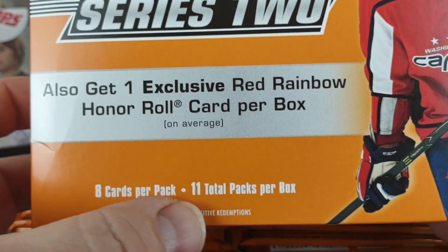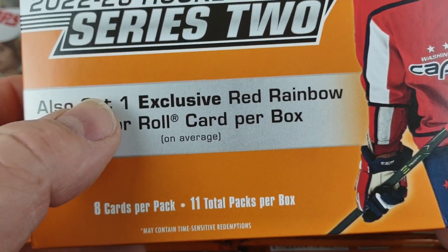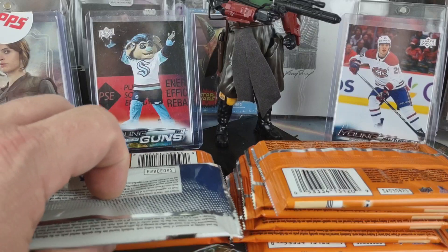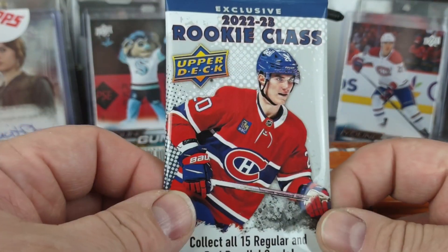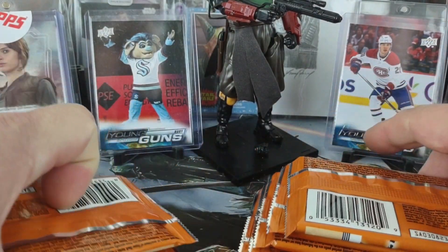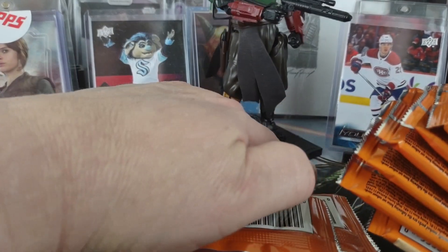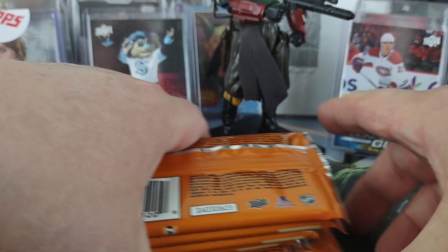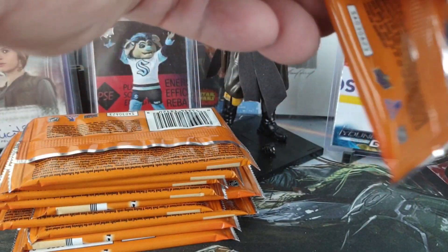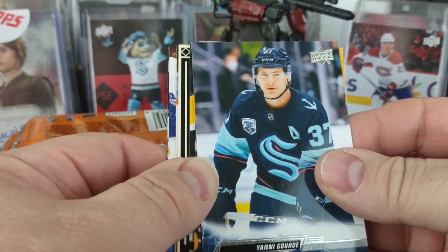These are the Target ones, and they have 11 packs total. You get the exclusive red rainbow honor roll in the packs, so there's going to be one of those, along with the exclusive rookie class. Unlike the Walmart ones that have the SP die cuts from the old 94-95 look, this has an original set. I'll dive in and hopefully get three young guns.